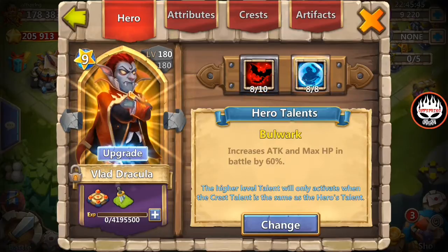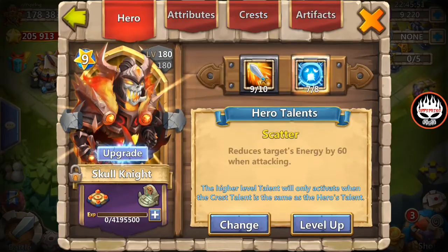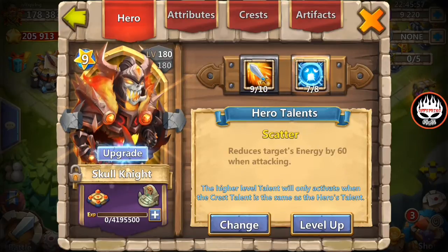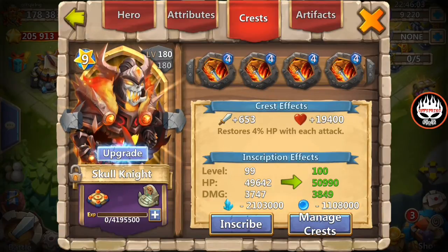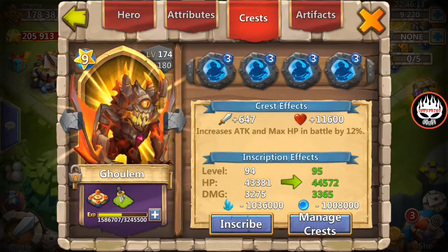Skill 8 of 10, 8 of 8 Bulwark, level 4 Wargard Crest, 96 inscribed. Then I'm gonna use Skull Knight, double evolve, level 180, 9 of 10, skill 7 of 8, Scatter inscribed to 99, and a level 4 Life Train. And we're gonna use Gullum, double evolve, level 174, 9 of 10, 6 of 8, War God 94 inscribed.